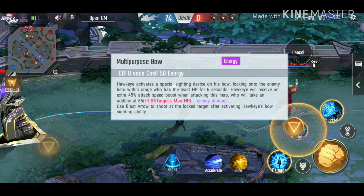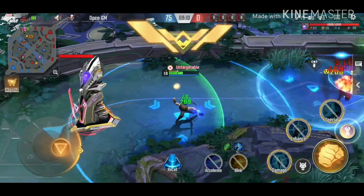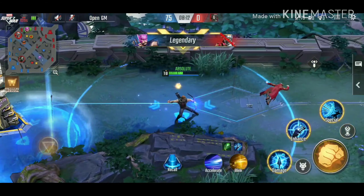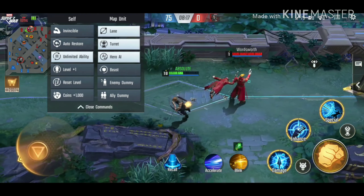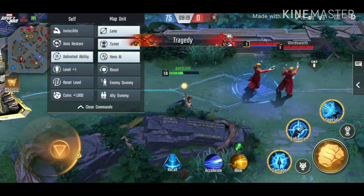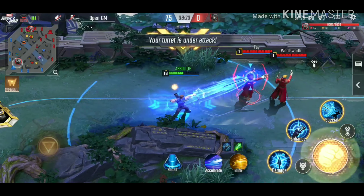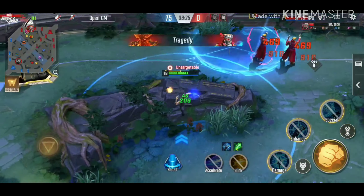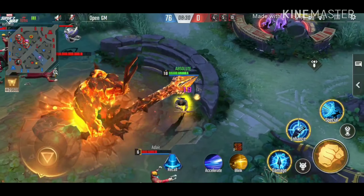Alright, let me get to the point. Hawkeye doesn't really have many combos — he's a marksman. The most I can tell you is to use your third skill, then second skill, and when they get really low, back off with your ult because they'll keep attacking you. As you back off with your ult, you become immune to the damage you're about to take before they die.